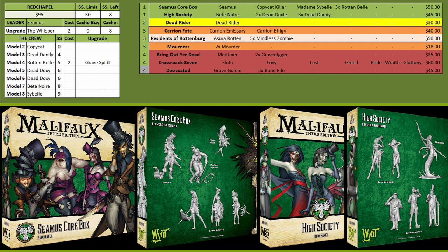Dead Dandies are a decent cheap model mostly there to help get extra corpses down for either Seamus or if you want Blasphemous Ritual — not a bad option because Seamus really likes Focus. Rotten Belles are a long-range lure and still very durable for their cost, though their lure has lost some range so not quite as useful; it can help get your own models in position or pull enemies out. Madam Sybelle is a decent tank/beater.